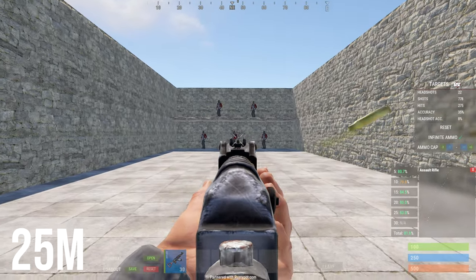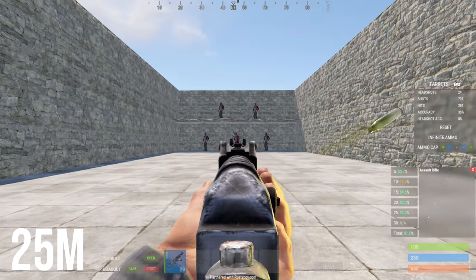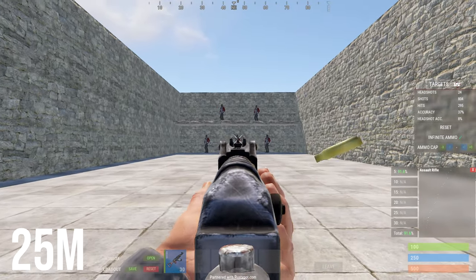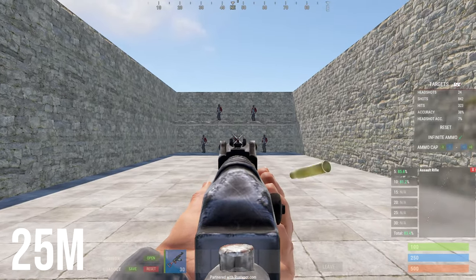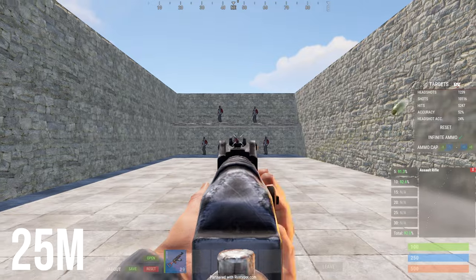By training the stood up version early on, I'm ultimately learning an exaggerated and more difficult version of the spray. In theory, this means when I come to practice it crouched, I should have no trouble at all with the easier recoil. Honestly, I really do swear by this working, and it helps me out a lot.